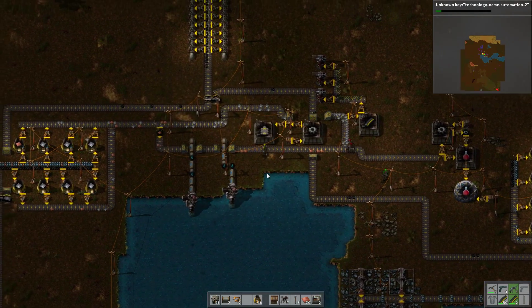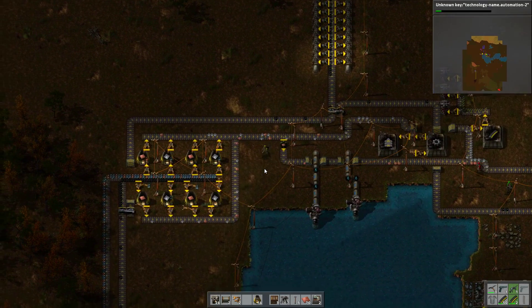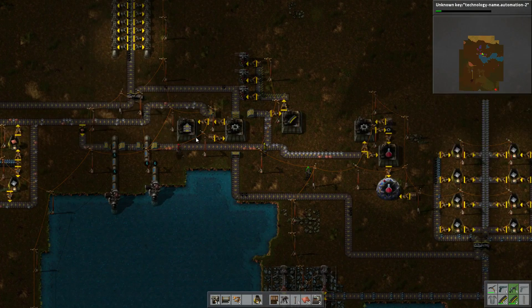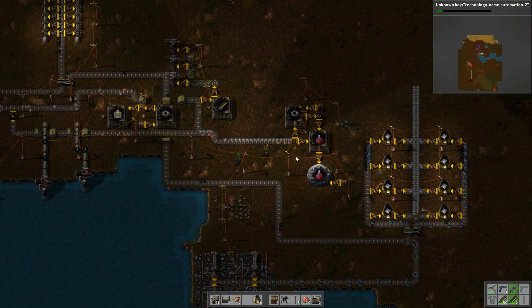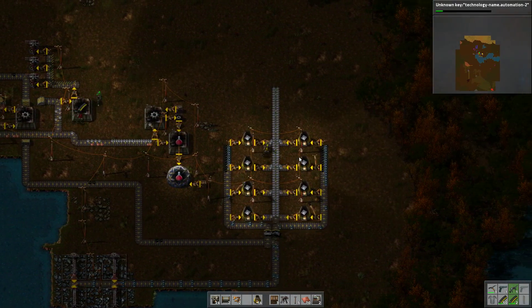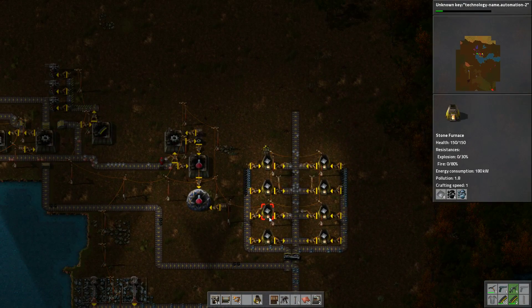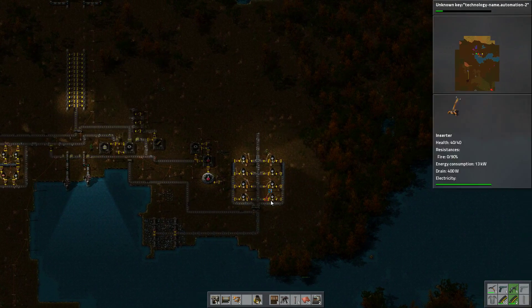The problem is it just ends up becoming really slow eventually. We've already got a transport belt factory thing — why don't we build an inserter factory? Yeah, that's what I'm thinking of doing here. We gotta do something, a splitter or something.